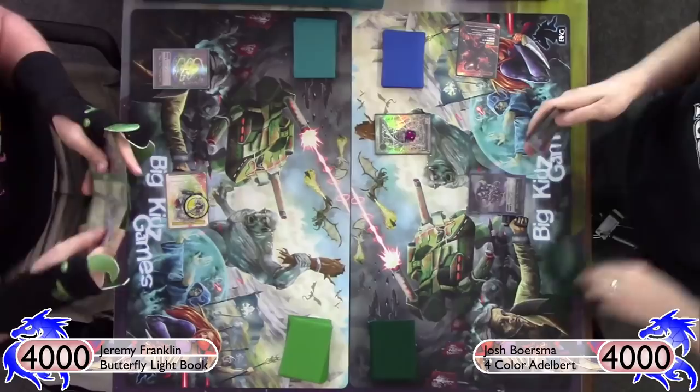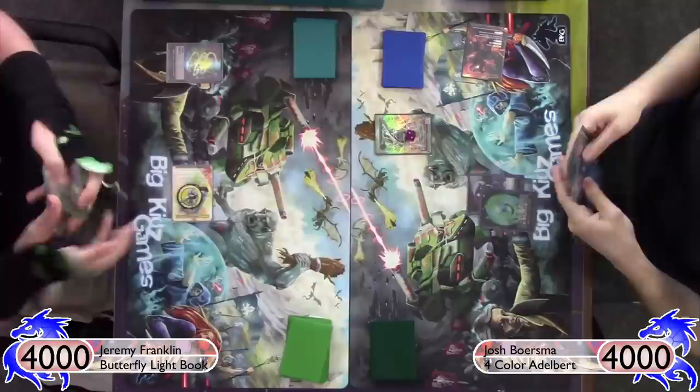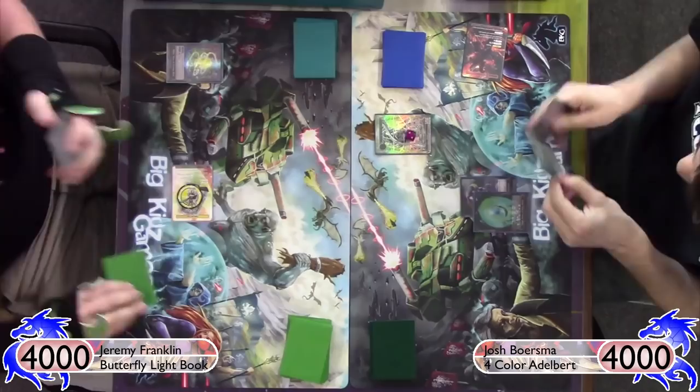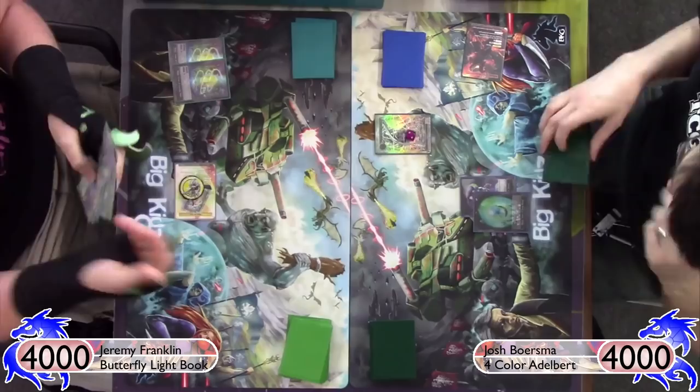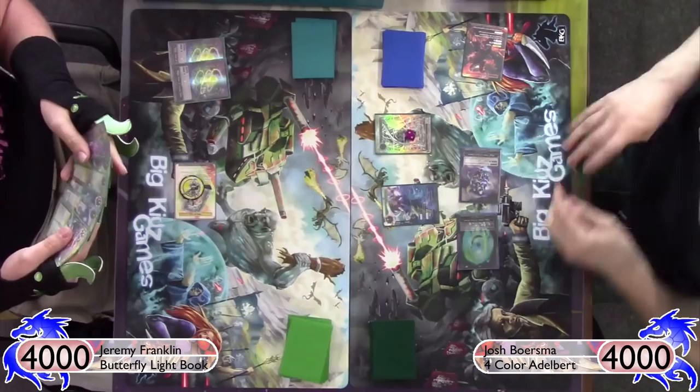First turn he plays a Bow, gets a Black Silence, and passes. I get a Gusting Skies and pass. I do have the Energize. Both decks take a little bit of time to start up. He passes to me, I recover, call a stone, and pass. Really high interaction at the beginning of the game, but we both have quick cast stuff.